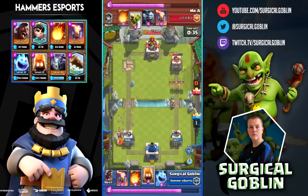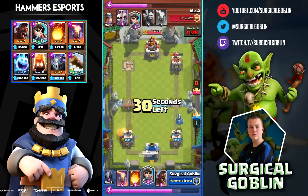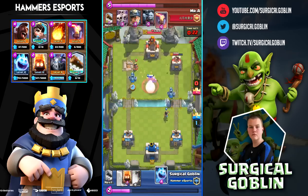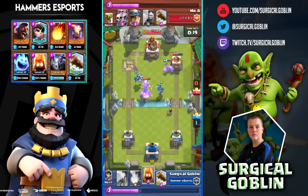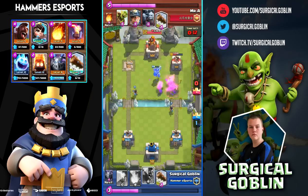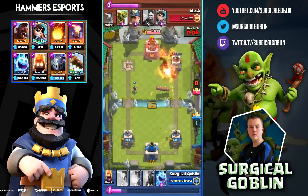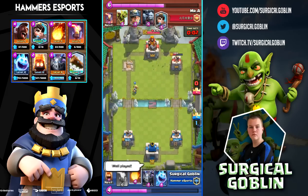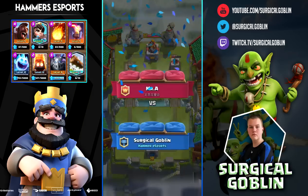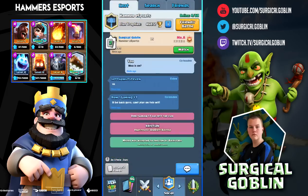I know I can expect a Minion Horde and a Goblin Barrel, so I drop Ice Spirit, Fire Spirits on his Miner, then Log his Goblin Barrel. He drops a Fireball and I placed my Princess on the right — I should have saved it since I just used my Log, but this deck cycles so fast it didn't really matter. I drop Hog Rider in the middle, he drops a Fireball which surprised me, and then it was a good game. This is a really strong deck — if you're searching for a ladder deck I would definitely recommend it. If you enjoyed this video please leave a like, comment down below, and don't forget to subscribe.